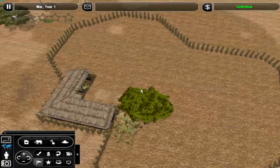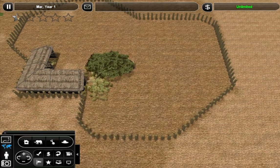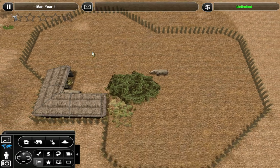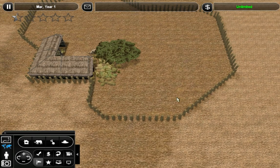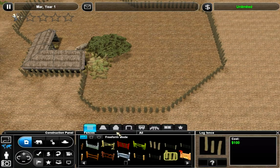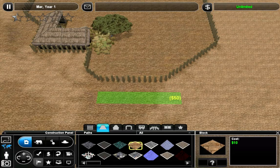So this area over here would be good - actually I was gonna say it'd be really good over here for a large watering hole. But I was imagining the guests and viewing area being over here, and I'm thinking the watering hole should probably be in sight of where the guests are, so I'm not sure. Let's go ahead and place a path down right over here and see if I like it.